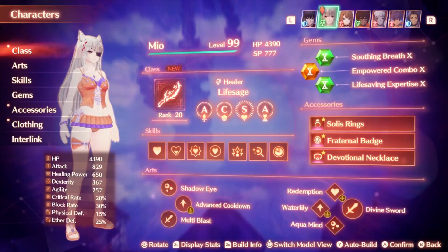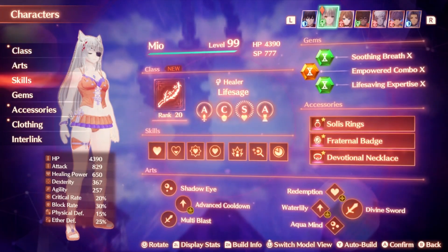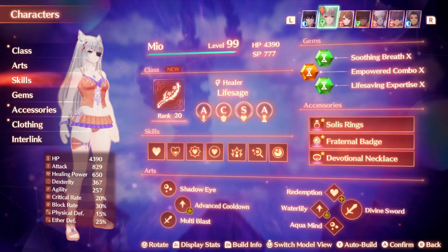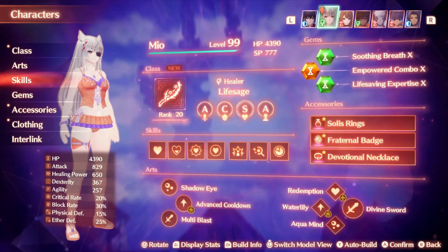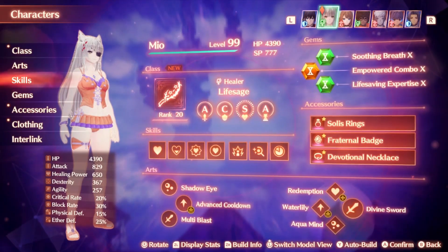I've said it many times before, but healers got a pretty major buff in this game with the mechanic changes, and Life Sage is one of the strongest pure healers the game has to offer. This class can make it nearly impossible to die with how strong it is at healing. In this video I want to discuss the Life Sage class, talk about its strengths and weaknesses, and showcase how I believe to use it most effectively. As always, if you enjoy these guides, please be sure to subscribe to the channel because it does really help me out so much. Let's get into it!